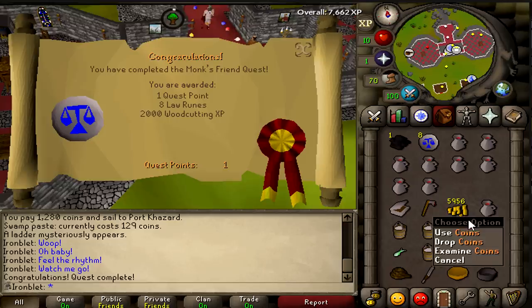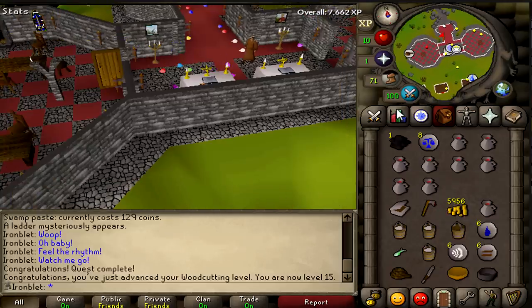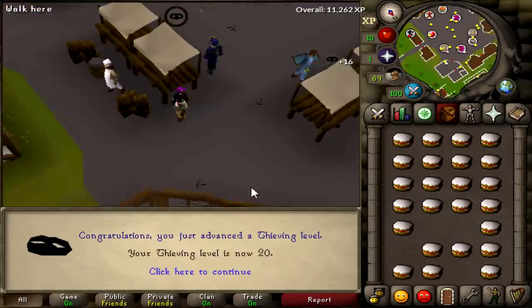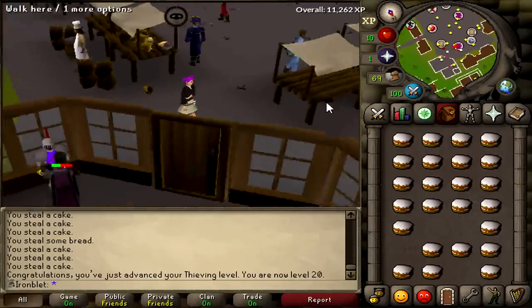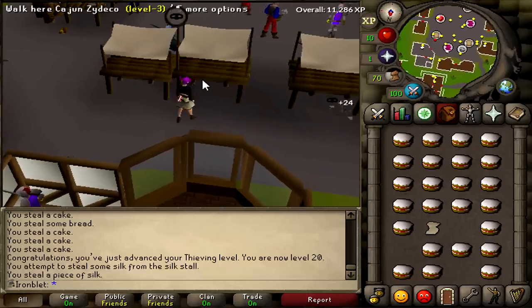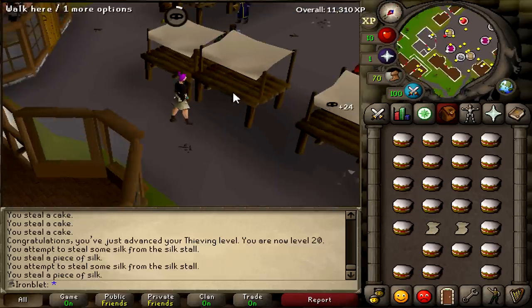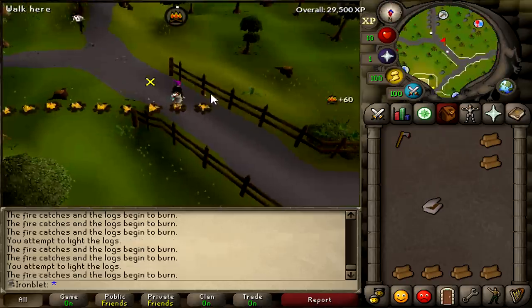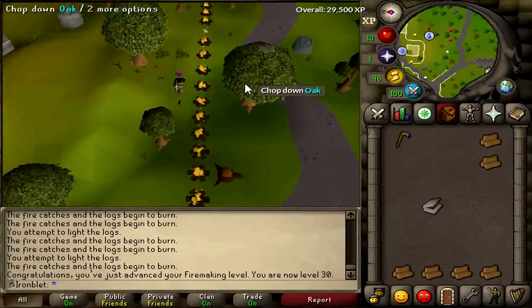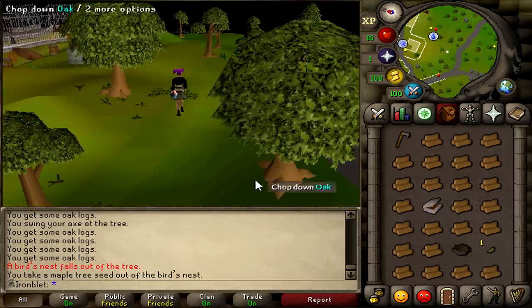We are at Port Khazard. I got 20 thieving because I want to grab a few silks while I'm here — I need one for the Ardougne easy tasks, and I believe I need a bunch for several quests in the future, so I thought I may as well grab some cakes while I'm at it. I got 30 firemaking from burning oaks south of the Ardougne zoo. We also got our first bird's nest — maple seed! That's pretty good.